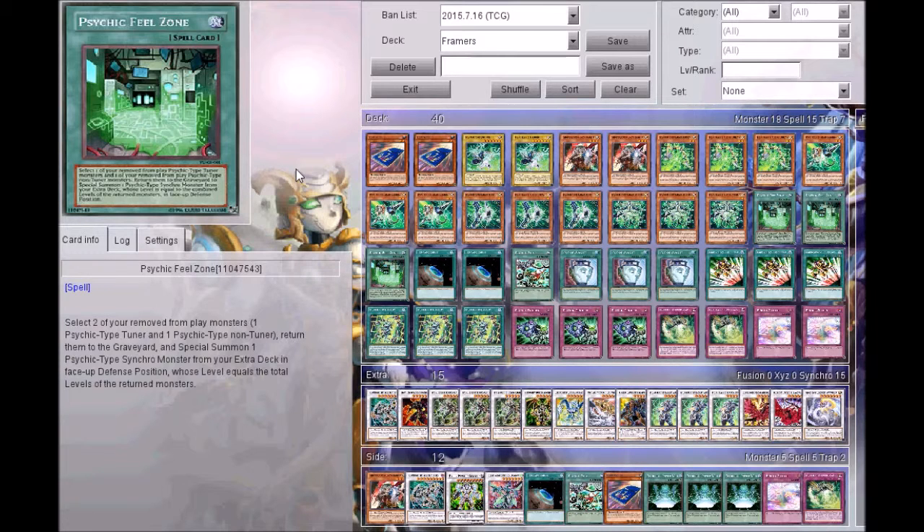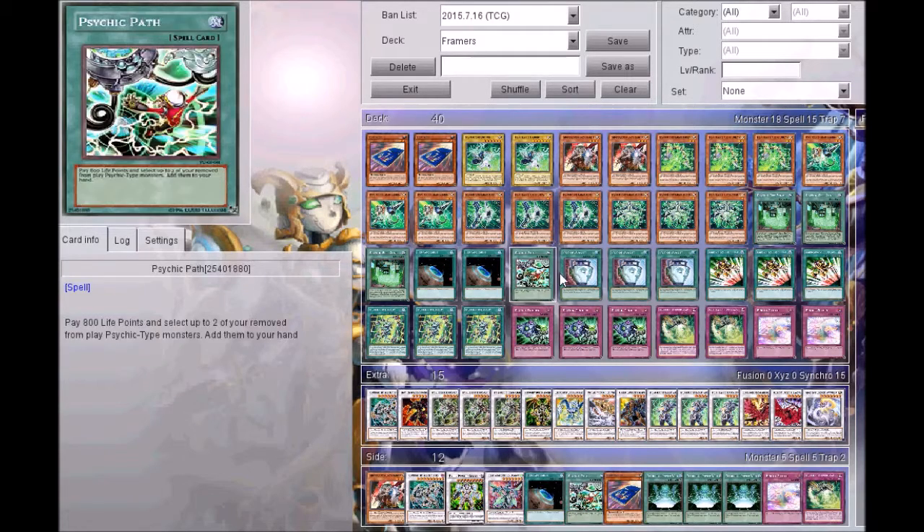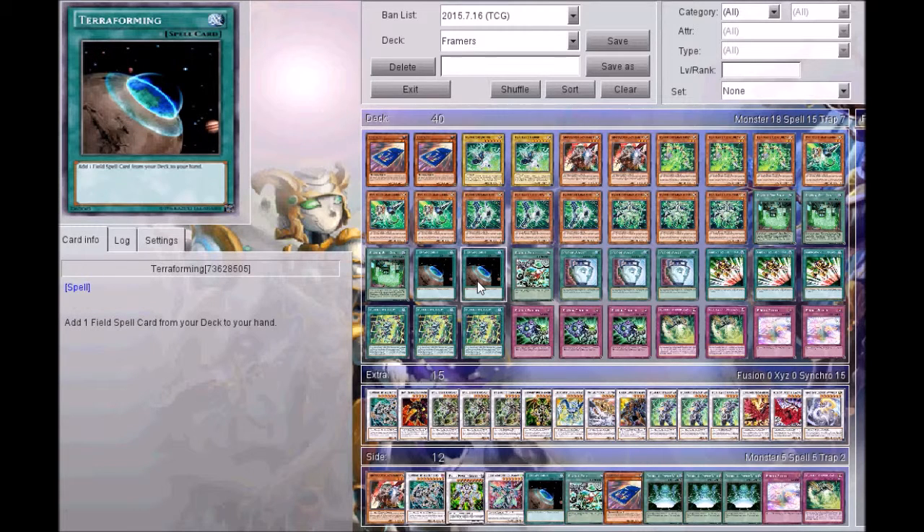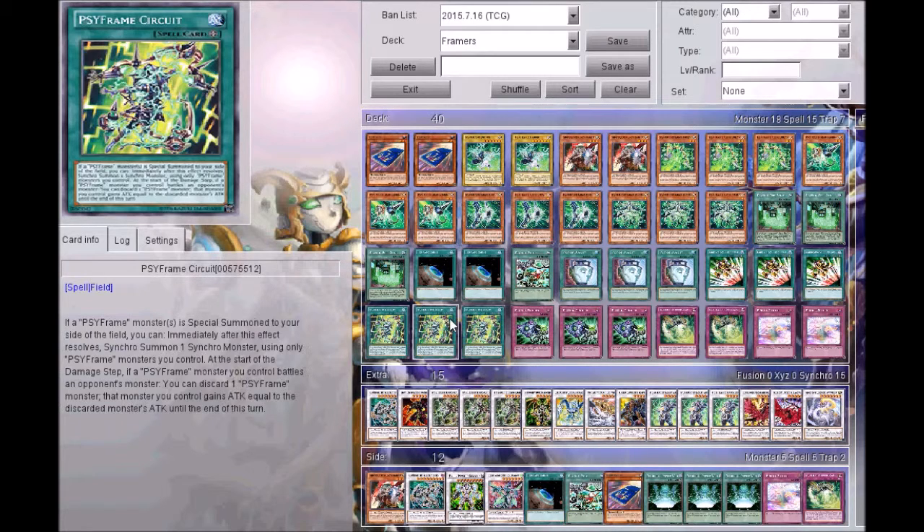If they kill one, I can banish one with one on the field so I can just loop them indefinitely until they decide to banish Overmind or whatever. That would be cool, in addition to being able to make basically one-card Omegas or Zeta. Two Terraforming — I don't like three because two Terraforming and three Field Spells is pretty decent with all the draw cards that I have.